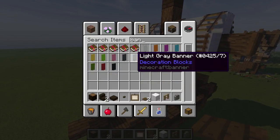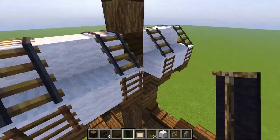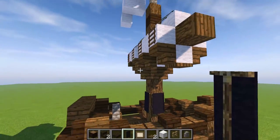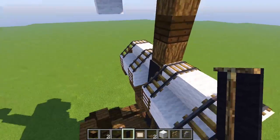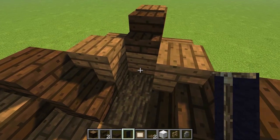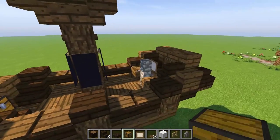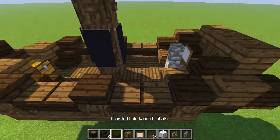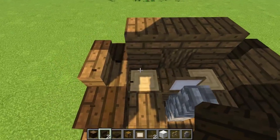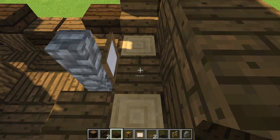We can even add some banners — maybe some black banners for a pirate theme. Put some over here, a couple on this side, and we can go all the way around to make it cool. I don't want to overdo it though. Over here we can add another chest — that's a nice spot. How about another detail piece right there? Let me take these out and add some black carpet back here instead.